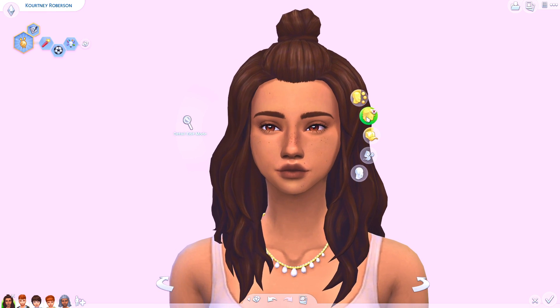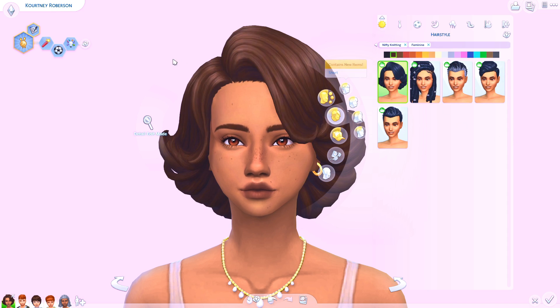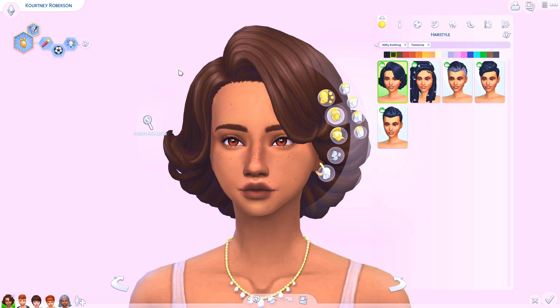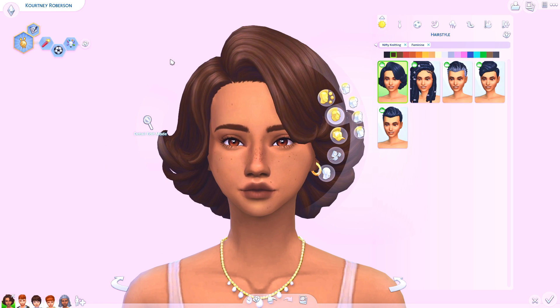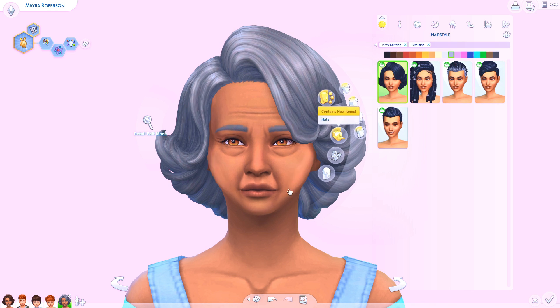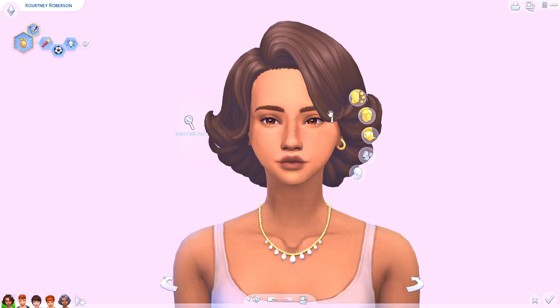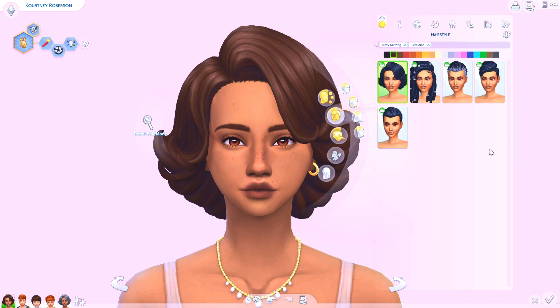Let's start with the female hairs. I was happy with the amount — stuff packs don't always give you much hair. This first one I really love; I feel like it would be so cute on mothers or elders. On this elder sim here, it looks adorable — I love how it curls on the bottom, it reminds me of classic vintage hair. It's just different from what we have, and I could actually get use of it.